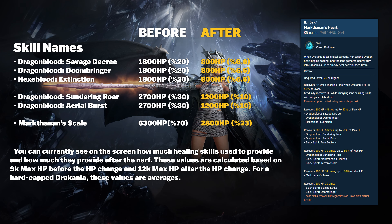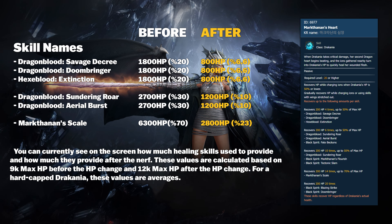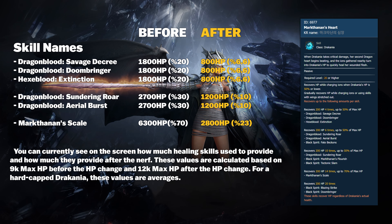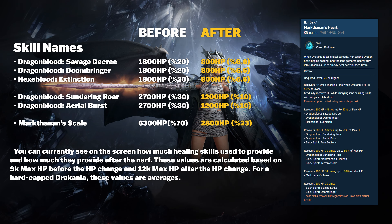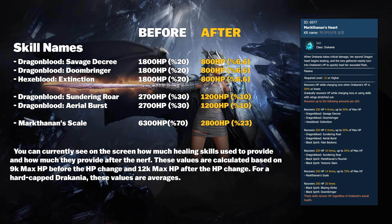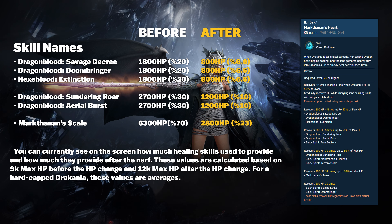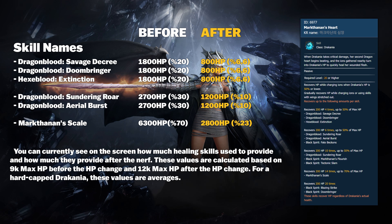These values are calculated based on 9k maximum HP before the HP change and 12k maximum HP after the HP change. For a hard-capped Dracania, these values are the average. The six skills within the skill set are our fundamental healing skills. The skills will not activate at all when your HP is below 50%. Despite the increasing HP amounts, there is a significant decrease in the total healing amount. Because of the HP changes, your HP pool has just gotten bigger, but your heal is nerfed heavily compared to that.